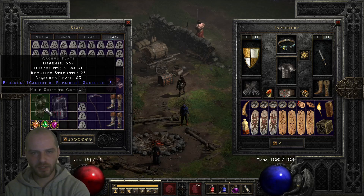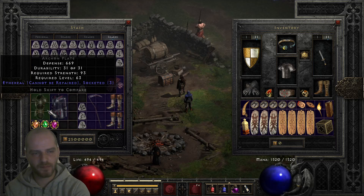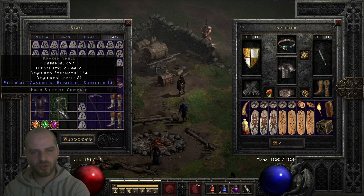And there you have it — a quick example of how to add sockets to normal armor bases. One pro tip from me: don't use this method for high-end runewords. Because the value you invest in them is so high, you'll probably want to start with a superior base with 15% enhanced defense instead.